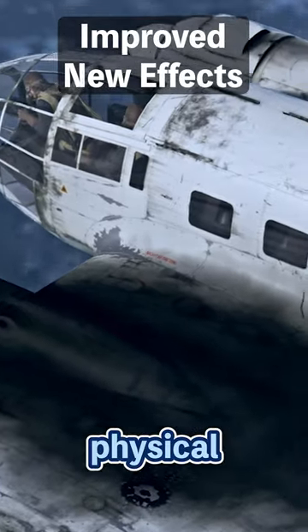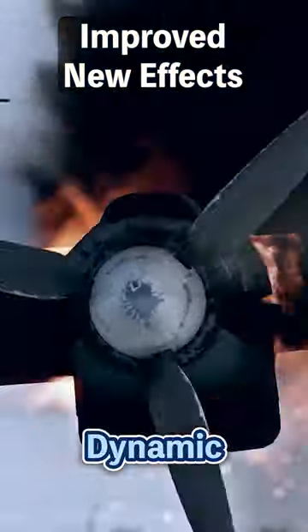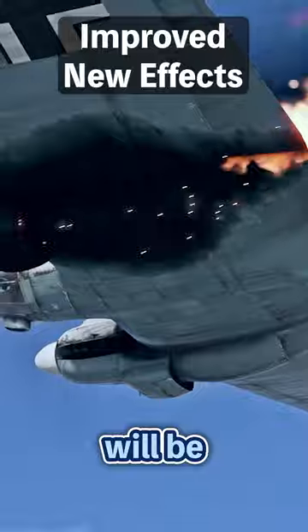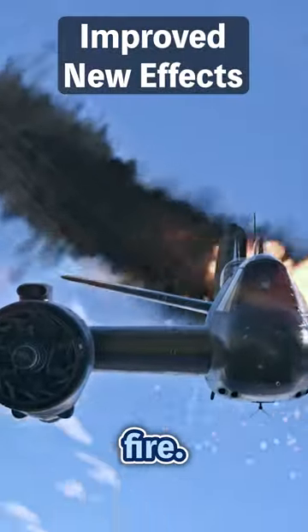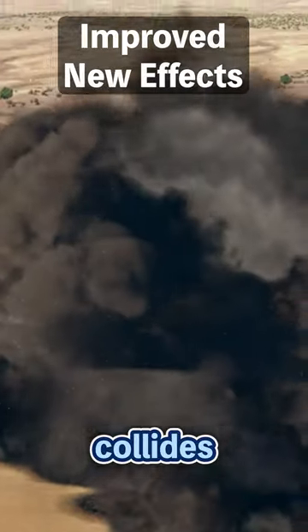Visual and physical damage effects include sharper no-damage indicators and improved hit marks from small calibers. Dynamic burning and tarnishing effects will be visible when an aircraft is on fire, and particles and dust will appear when an aircraft collides with the ground.